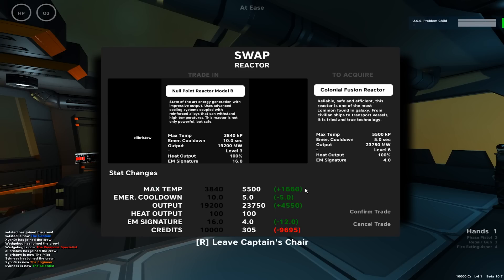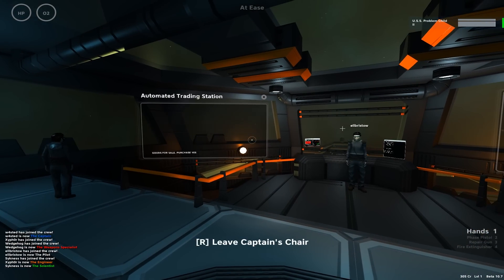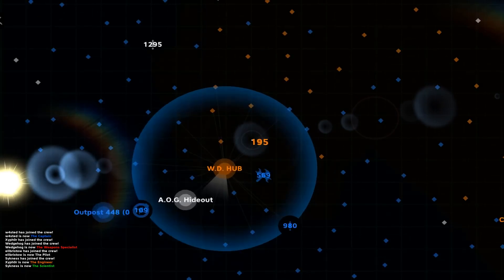What they do have is an upgraded reactor for us immediately, and my experience tells me that an upgraded reactor immediately is a good way to go. It's going to spend almost all of our money, but it gives us 1,600 max temp, minus 5 emergency cooldown, plus 4,500 output, and minus 12 EM signature. Yes, please. Anyway, that's us done, so let's line up some places to be.